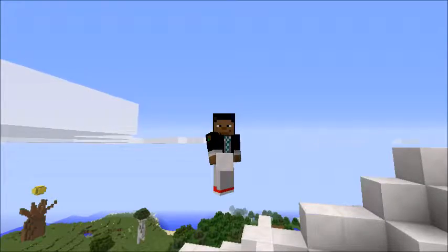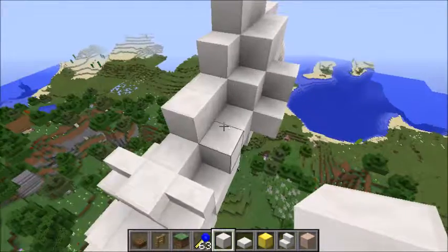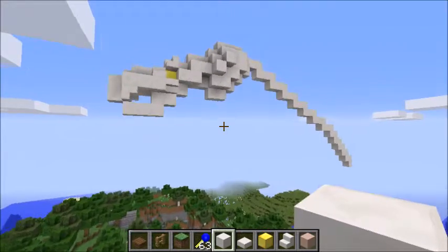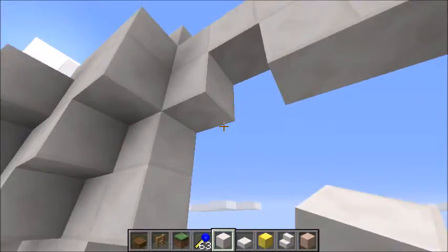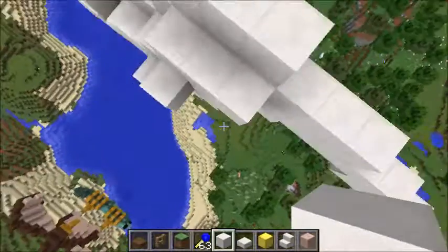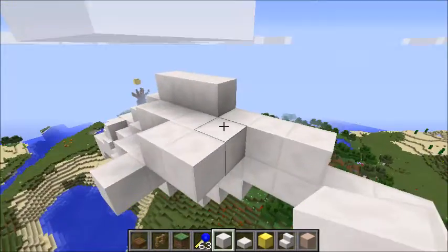Hey guys, it's Osikis4 here, and today we are back with Minecraft Building Girls episode 23. Last episode I finished that lighthouse over there, and now I'm working on this creature in the air. It's going to be a creature of the air, so I'm just going to continue building it and let's go for this.